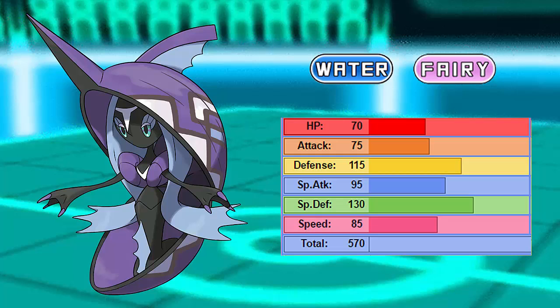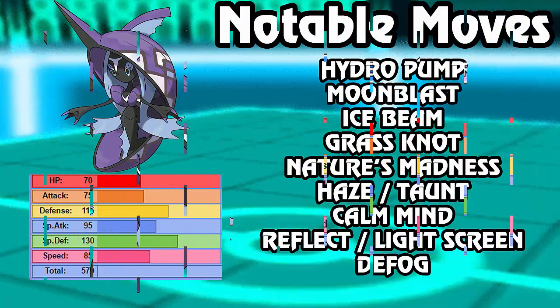Suicune's base stat total is actually 580 - it's only 10 above Tapu Fini, so there's that. Now let's look at its notable moves. We'll keep it to Hydro Pump and Moonblast - those are its two strongest STAB attacks. Then we also have Ice Beam and Grass Knot as general coverage. Ice Beam of course being able to hit quad-weak Pokemon like Landorus and Garchomp, while Grass Knot is able to hit Water Absorbers such as Gastrodon and Seismitoad for quad-effective damage.